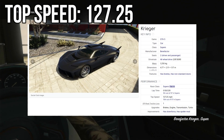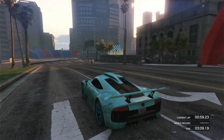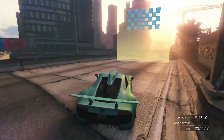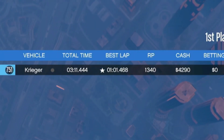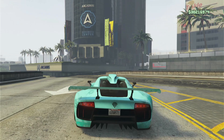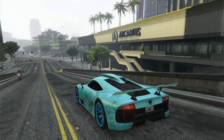This is coming from GTACars.net and on my custom made track, we got a lap time of 1 minute 0.468 seconds. This track is designed perfectly to where the top ones get under 1 minute.